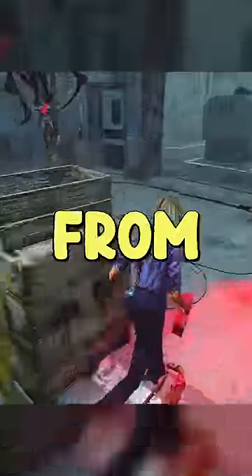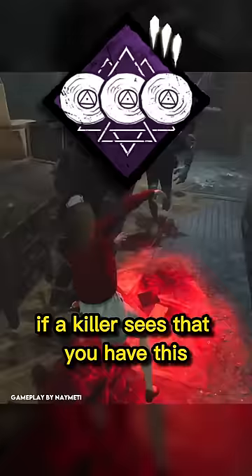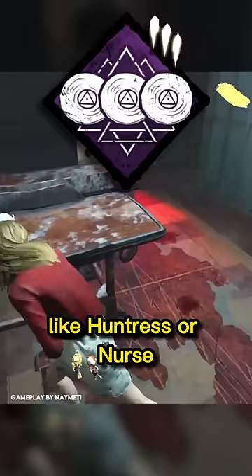Every exhaustion perk ranked from worst to best in Dead by Daylight. The worst exhaustion perk is Smash Hit. If a killer sees that you have this, they're just going to start respecting pallets and trying not to get stunned as much as possible. And there's a ton of killers in the game that kind of just ignore pallets, like Huntress, Nurse, or even the Knight.